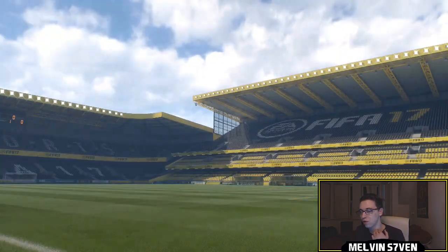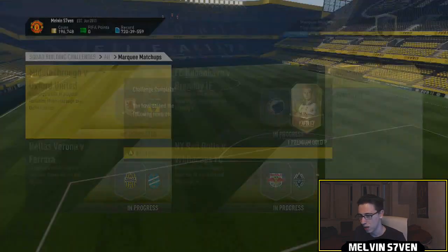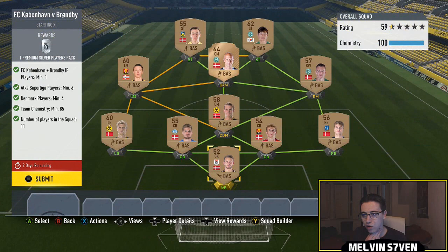The rest of it, since you can only have two nationalities, I've just got English players that are in my club. You need a minimum team overall rating of 70 — very easy to get. You can get a lot of bronze, a lot of cheap silvers in there. So we're just going to submit that for a 7.5k pack. The rewards for this Marky matchups are really, really bad. The next one we've got is Copenhagen versus Brøndby, and you need one player from either, and you need a minimum of six Alka Superliga players — that's the Danish league.